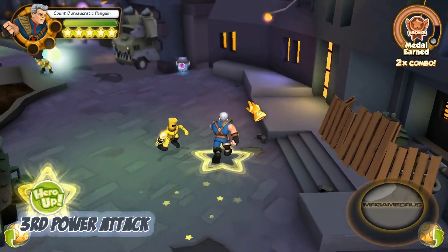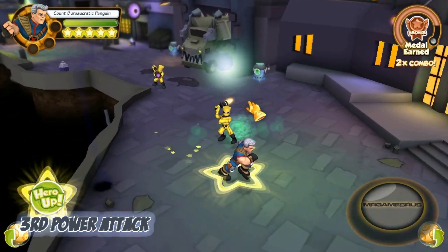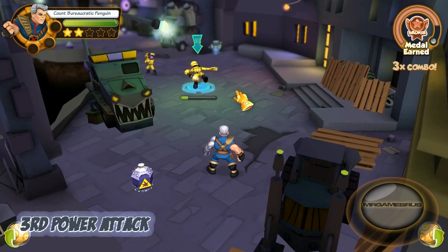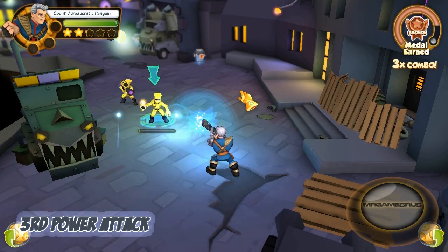Now let's perform his third power attack. Like most third power attacks, this focuses on one enemy at a time. He does a telekinetic throw — he launches the enemy up into the air. See ya, that guy is gone.